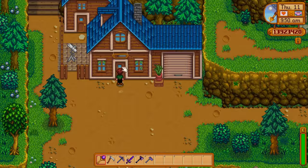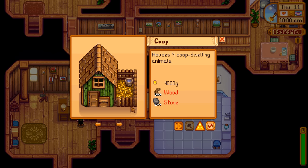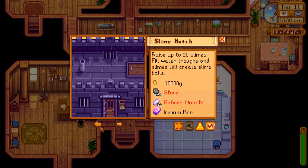The first thing I want to try is putting a strange capsule into a slime hutch, because the fleshy blob inside appears somewhat similar to a slime. Someone had the idea that maybe it acts like a slime — put it inside a slime hutch, it'll hatch, and it won't be able to get out just like the slimes can't.